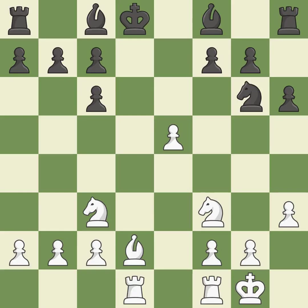Now that the rook is on an open file, it is easier to control squares all over the board, raising the possibility of an eventual checkmate. The pawn is now adequately defended. This is the only good move — it stops the opponent from being able to check the king with two pieces at once.